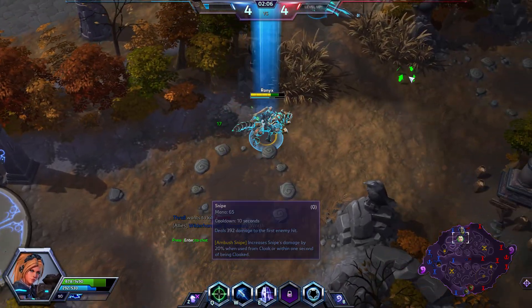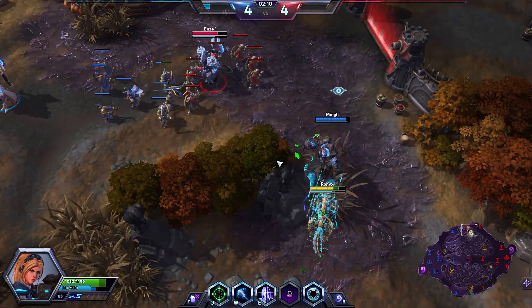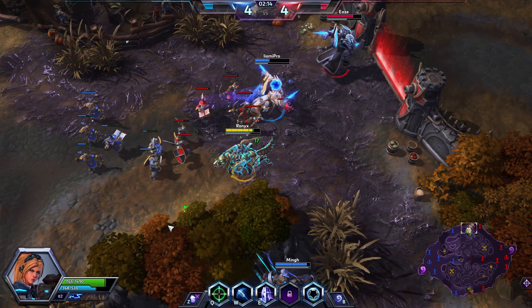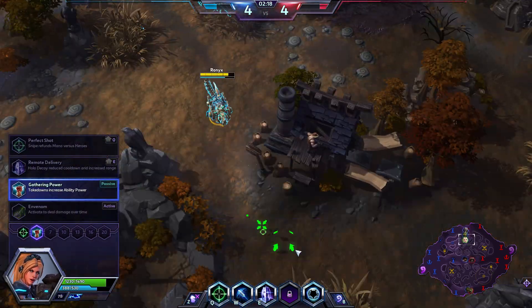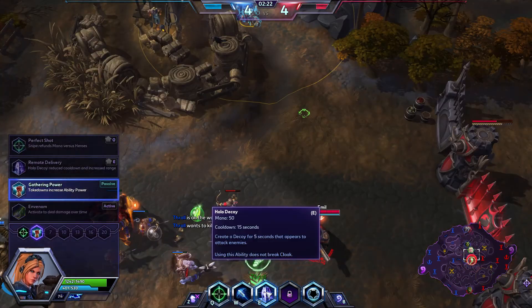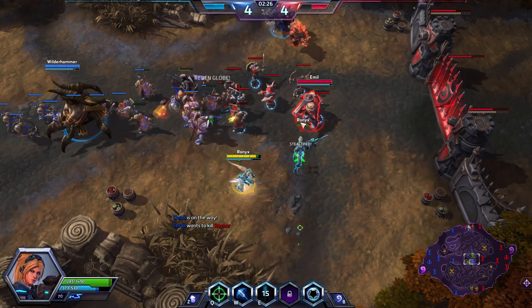Let's talk about her skills. Q is Snipe — does a lot of damage. It's a skillshot and it has a little bit of activation time, so it's kind of hard to land, but not really. Her W is Spinning Shot — it slows them down and does a bit of damage. E is your Clone — you can target it and it puts down a clone.